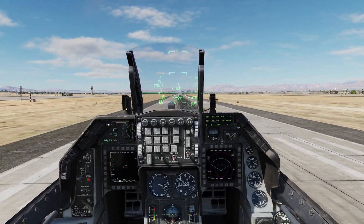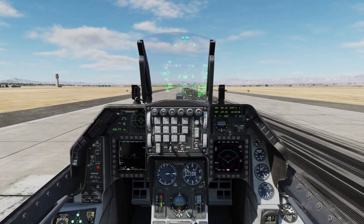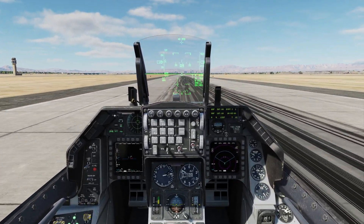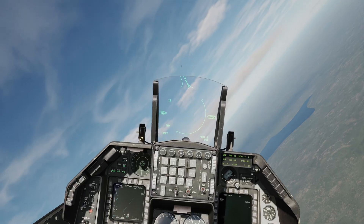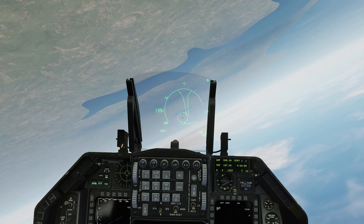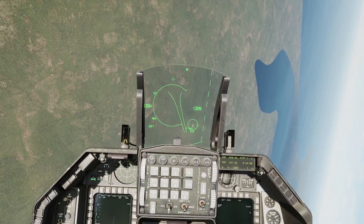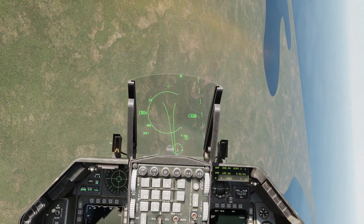You Navy pilots think you're such hot shots because you can land on a boat, while the Air Force guys have to land on a runway that doesn't move. Well, maybe it's time we showed those Navy pukes what's what and proved that you can turn an Air Force jet like an F-16 Viper into a carrier-based aircraft, at least in DCS.